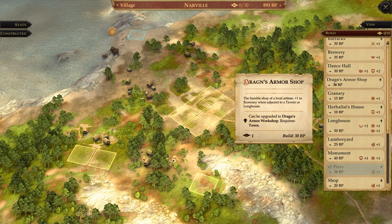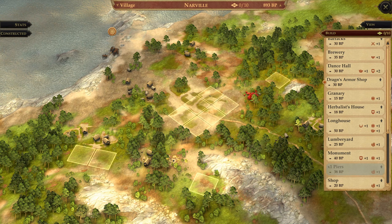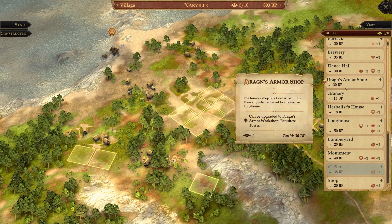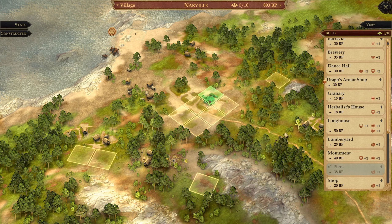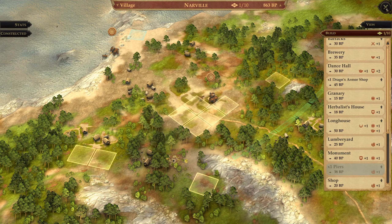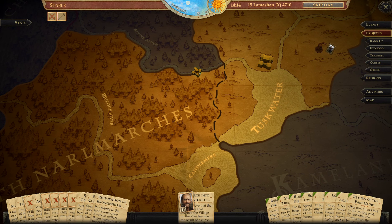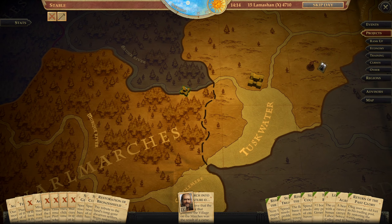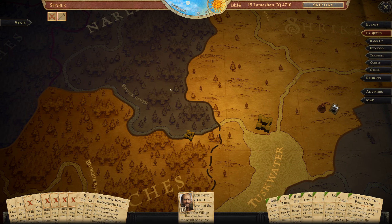Dragon's Armor Shop — he's going to want that placing down. Placement of buildings matters: a shop gives plus one to economy when adjacent to a tavern or longhouse. So we'll stick the tavern there and place the shop next to it. We've got Dragon's Armor Shop and the pier on the go. We'll wait for the shop to be built, then swing by on our tour of the South Nile Marches — hopefully stopping at the swamp witch's hut to give her the final mud leaf from Bokken.